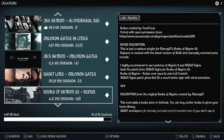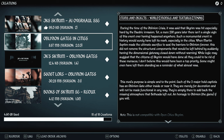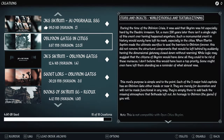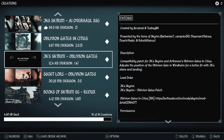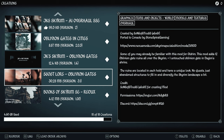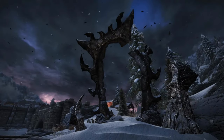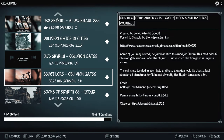We're using JK Skyrim Exteriors to beautify our cities and towns. JK's uses internal assets from the vanilla game to add clutter around and about to make the towns more lived-in. We're also adding Oblivion gates into our major holds, which needs to be patched with JK Skyrim. We're also adding more Oblivion gates throughout the world — kind of like adding ancient ruins out and about — but they're not active; you can't go to Oblivion through them. They're really just for the visual effect.